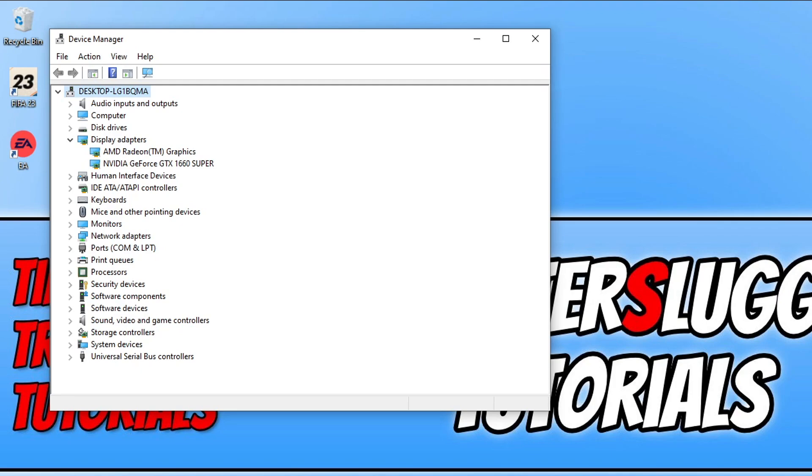To update your AMD graphics card — as you can see it doesn't say what graphics card I have because this is actually my processor with AMD graphics built in. I will show you how to update your processor graphics and also how to update a standalone AMD graphics card.